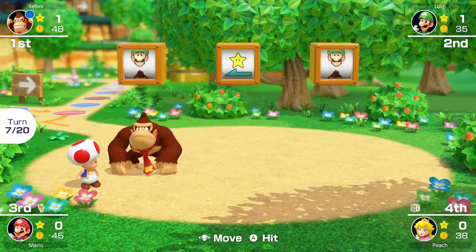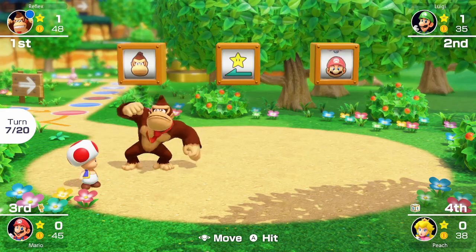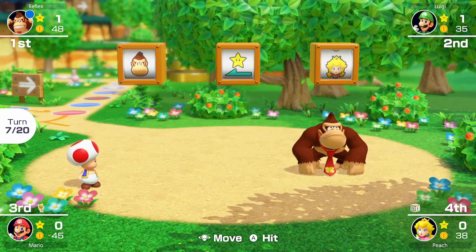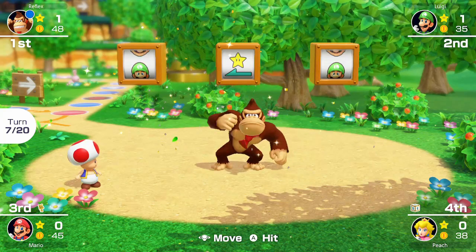Also, because you start in the middle and it always starts on 3 coins right, mashing A as it's starting will always select 1 star left, which is always a good choice if everyone has at least 1 star.